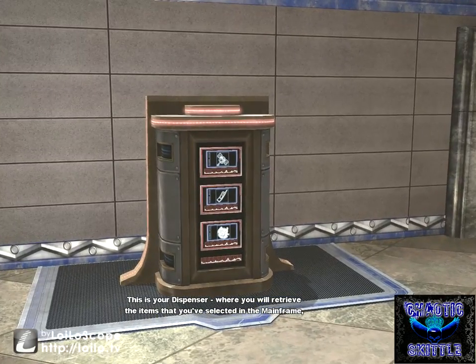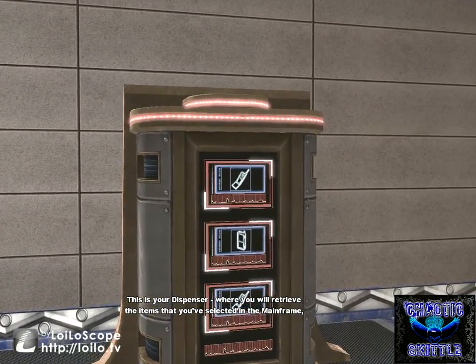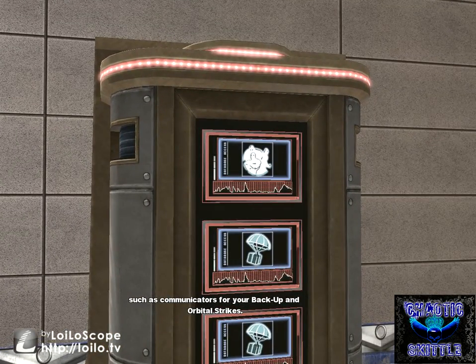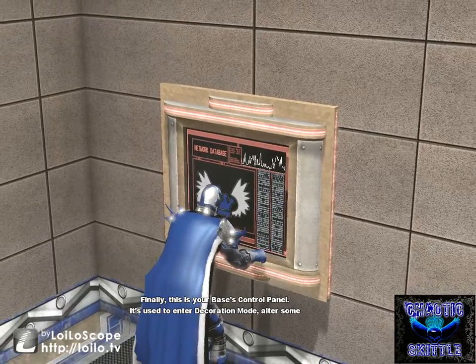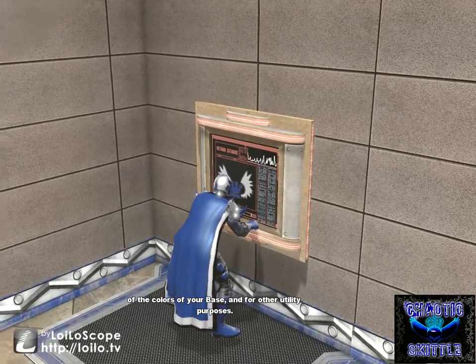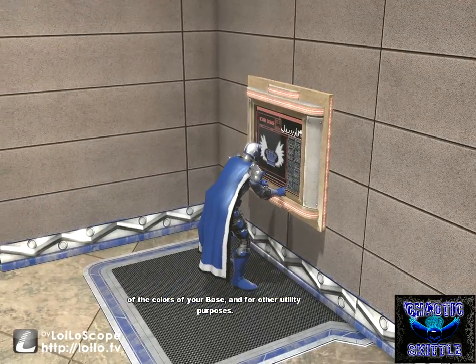This is your dispenser, where you'll retrieve the items that you've selected in the mainframe, such as communicators for your backup and orbital strikes. Finally, this is your base's control panel. It's used to enter decoration mode, alter some of the colors of your base, and for other utility purposes.